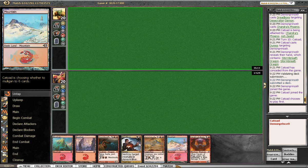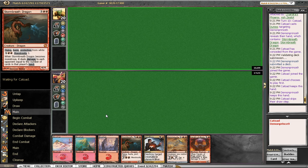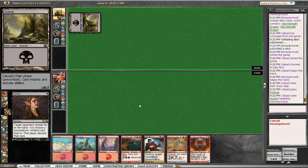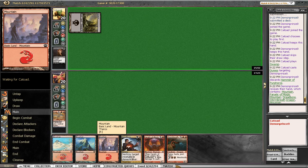Yeah, that sounds fine. You get a black source but there's nine in the deck because of the Godless Shrine. Sounds fine — like it's not great but Hammer and the fanatic. Thoughtseize us, Duress us — take the Hammer. Okay, deal.